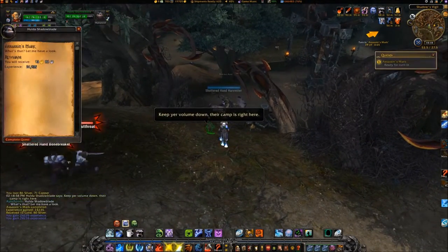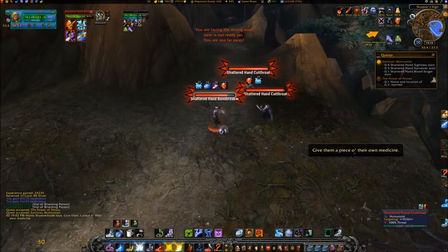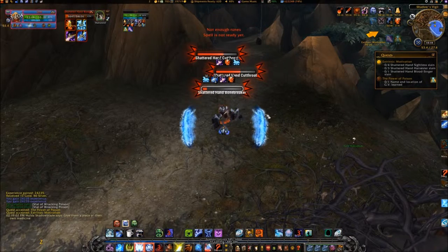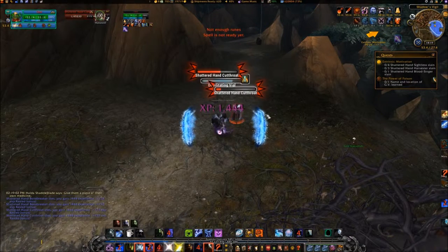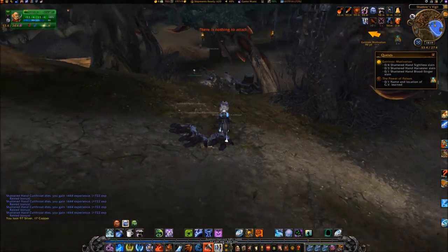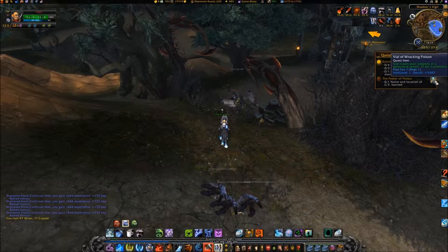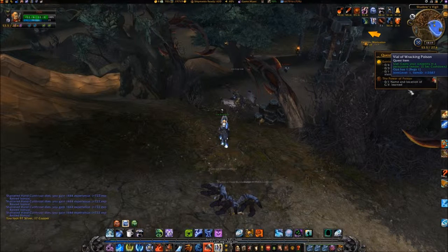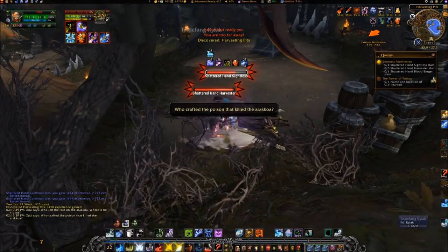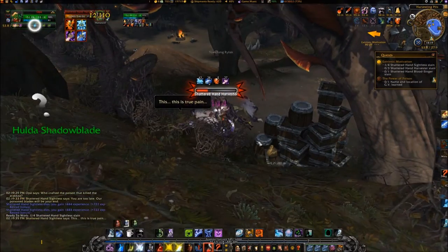Turn in this quest and accept it. Activate the Vial of Racking Poison and proceed to the Harvest Pits in front of you. Kill 4 Shattered Hand Sightless, 3 Shattered Hand Harvesters, and 1 Shattered Hand Bloodsicker.